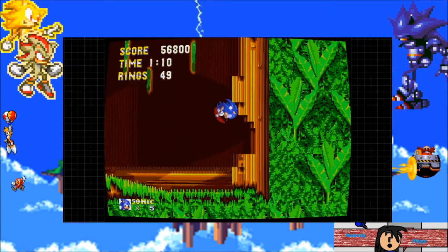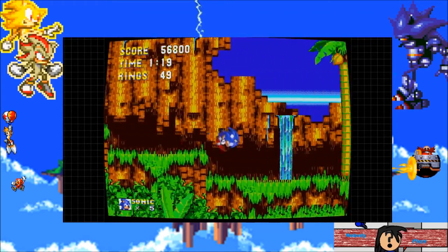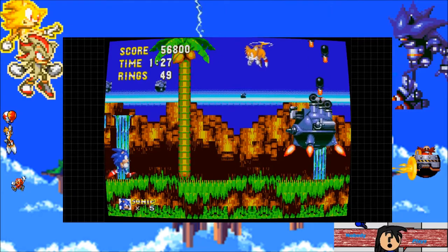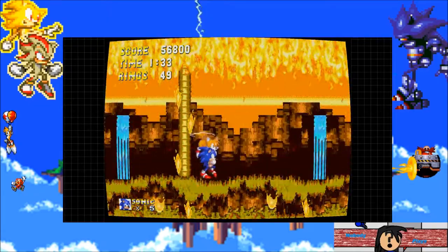Anyway, adding the super peel out to this is — oh God, it's so fun. It's instantly faster than the spin dash and it actually has some uses, which you'll see as we progress through the let's play. This is the first mini boss — you can't kill him. He's pretty much here just to set the island on fire and rub it in your face because you can't stop him. I always hated that.